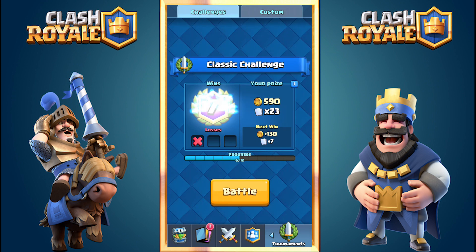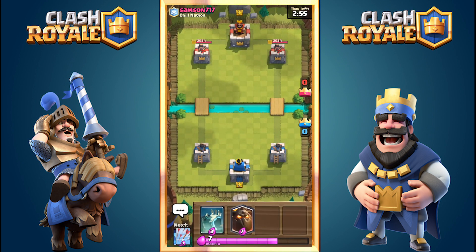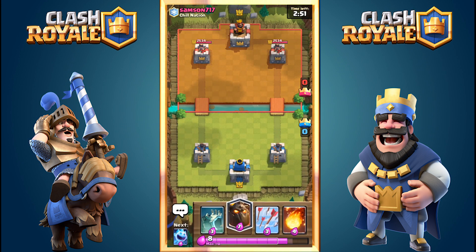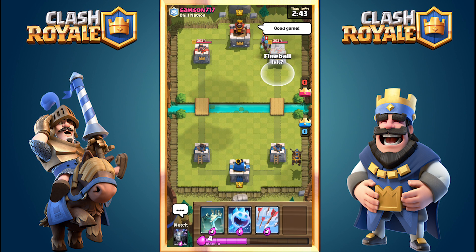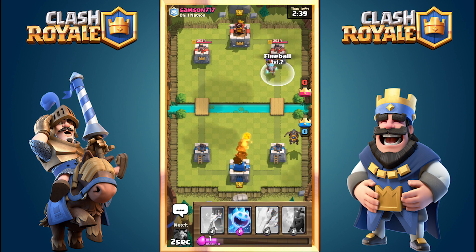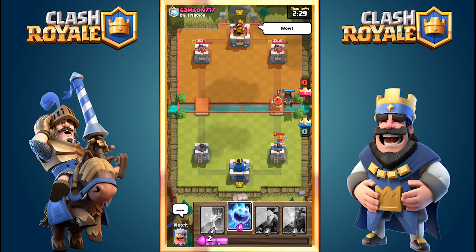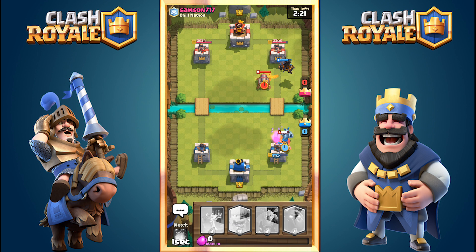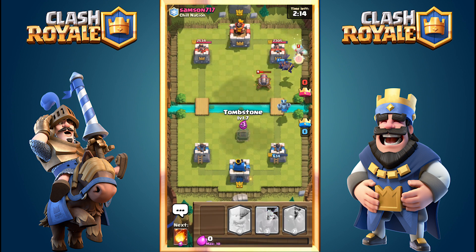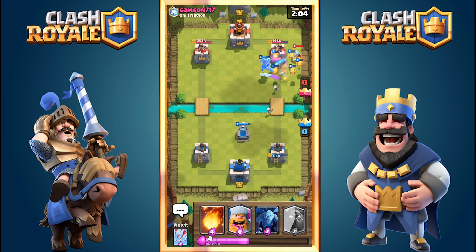That's game seven — seven wins, only one loss. Let's see what the next opponent brings. I drop my Lava Hound and he has Wizard and Musketeer placed right next to each other, so I Fireball all of that — very good value. I use the Ice Spirit so his Valkyrie and Hog don't deal too much damage to my tower, though they still dealt a lot.